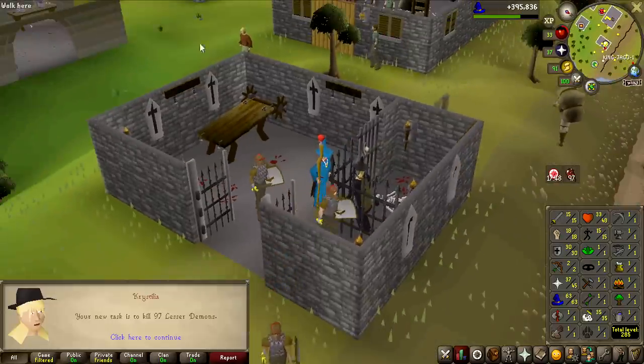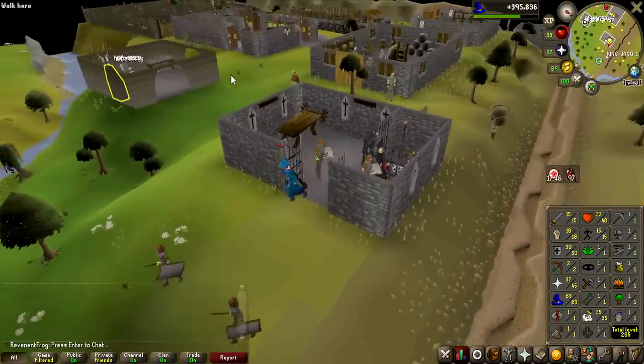I would love to get any task that gives me an excuse to train melee or ranged. 97 Lesser Demons! That's a safe-spot type of task, so I guess we're going to try and train some ranged.